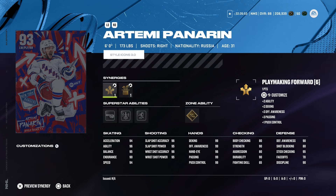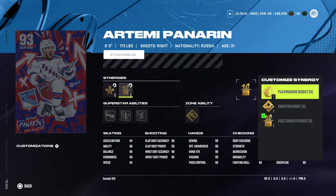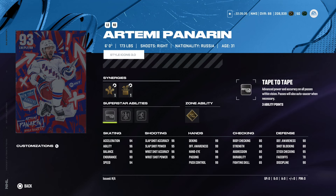Panarin gets a card here which is very deserved — he's having an unbelievable year. He's 6'0" 173, right-handed winger, with Sniper Forward, Playmaking Forward, Playmaking Boost, Shooting Boost, and Agile Dangler Boost. I'd activate Shooting Boost and Cyber Forward. He's got 94 speed and acceleration, Silver Tape-to-Tape, Silver Unsalvageable Force, Silver 1T, and Gold Elite Edges. His hands are maxed — 99 dekeing, 99 offensive awareness — basically everything 99 except hand-eye. This Panarin card is simply awesome.